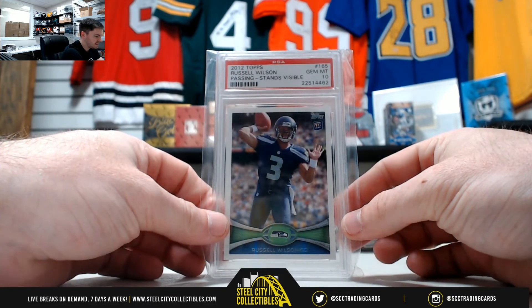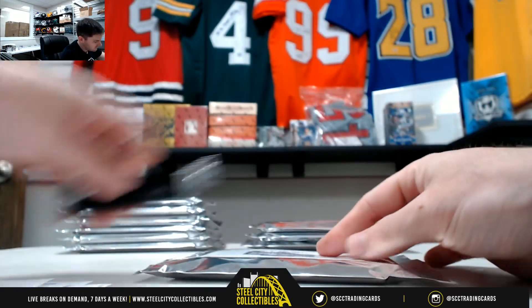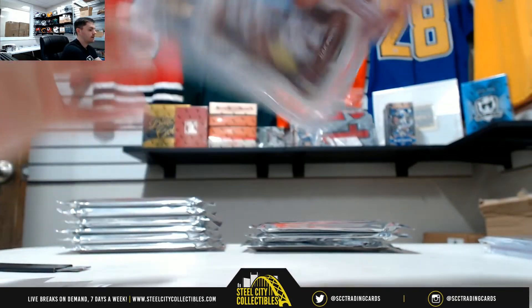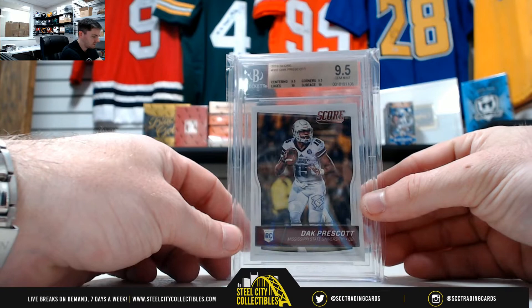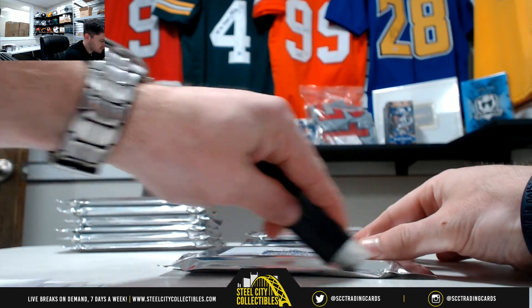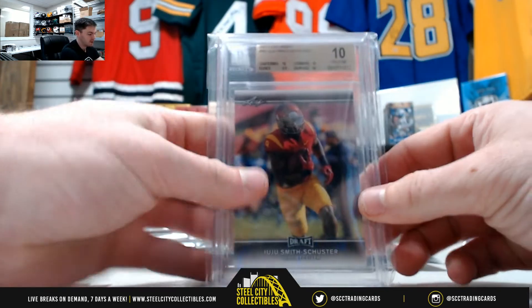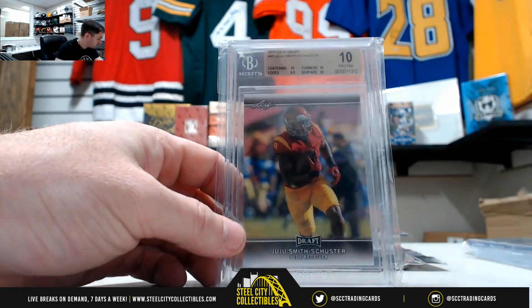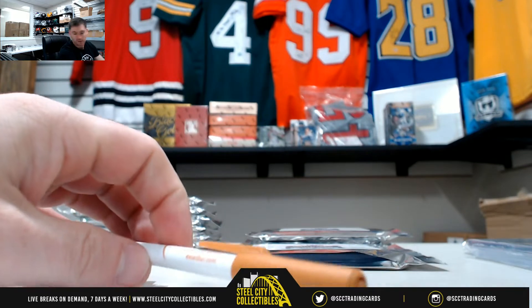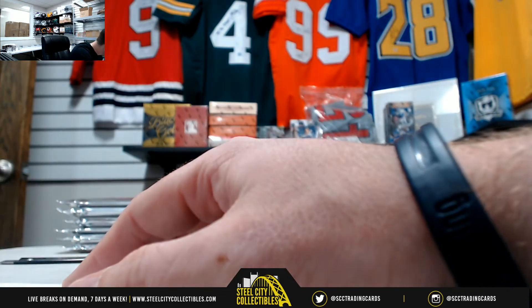Russell Wilson PSA 10 Gem Mint. Dak Prescott Score rookie 9.5 gold label — that's the Cowboys. It was random division, but the Steelers for Juju Smith-Schuster is the AFC North — that's Adam. Dak is the Cowboys, which is the NFC East, and that's Glenn.